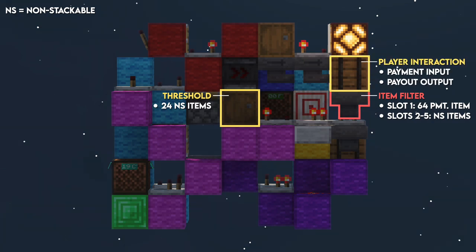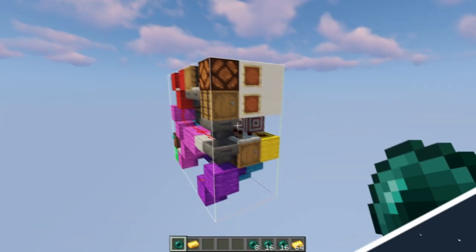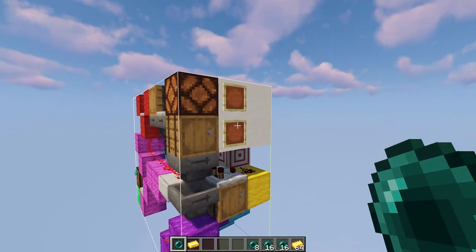The barrel above this hopper is where your customers interact with the shop — they will both pay and receive their items here. The top barrel is where you place your stock, and you can expand the storage with hoppers if needed. Next, put another set of your payout amount into the buffer hopper below to make sure customers always receive the correct amount even as the shop runs out of stock. Finally, you can collect your earnings in the bottom barrel, which is also expandable.